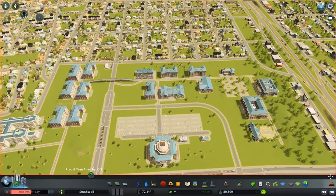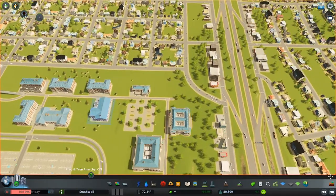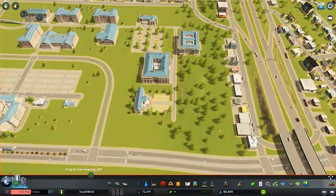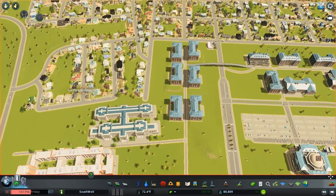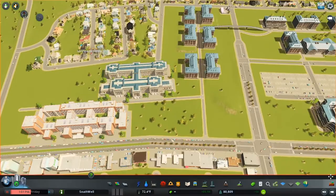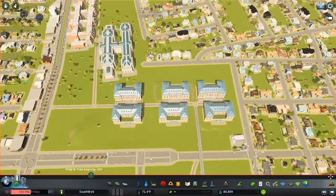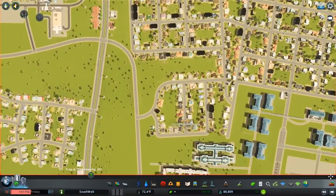We have our college campus. When I first built this, it was originally on this plot — just these five buildings right here. As time went on, we needed more and more expansion. We built out here, and eventually I just jumped the road. This was actually a full-fledged neighborhood over here — there used to be houses, and these roads used to connect up to this road. Now we have a full-fledged campus over here encroaching on these people's houses and properties. I'm sure they loved it.